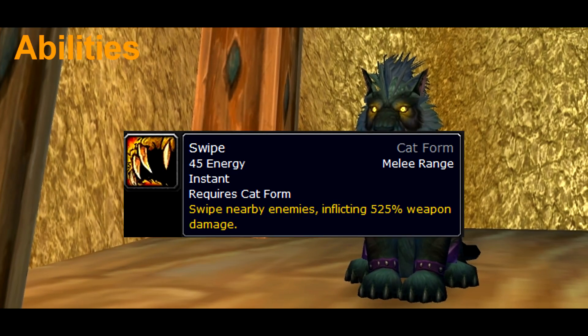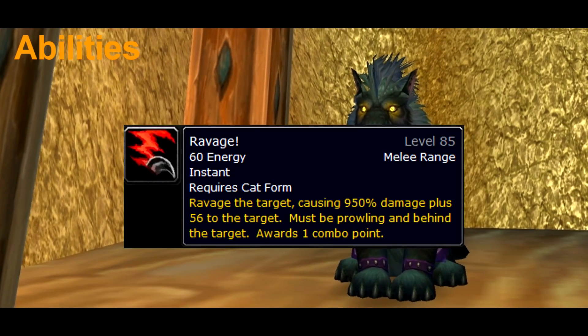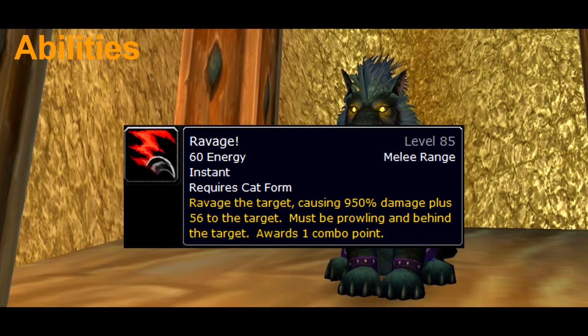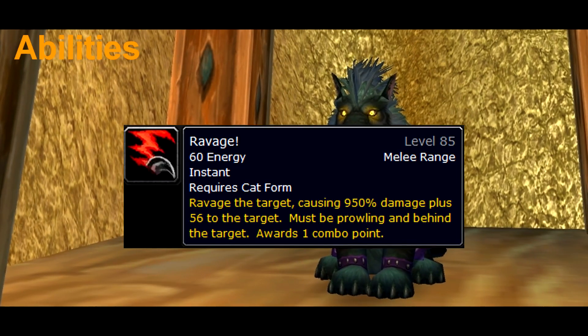Let's not forget about Swipe, which is the feral's AOE, and Ravage, which is a bonus attack we can use while stealthed, after feral charging, or with the 4-set of tier 13.